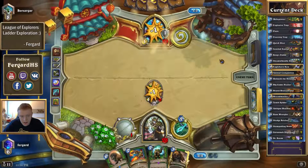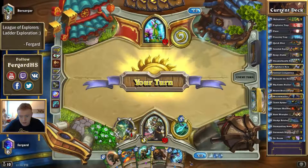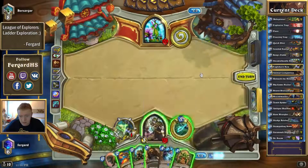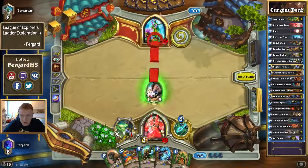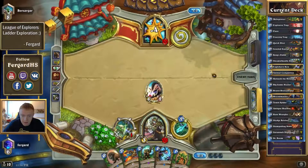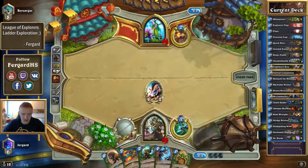What is the beast? Both players have spell damage plus 2. Going on curve, always preferred — even in a control hunter, it's always the right call.